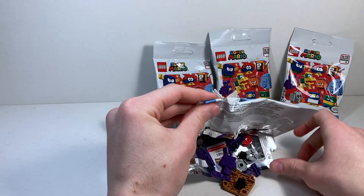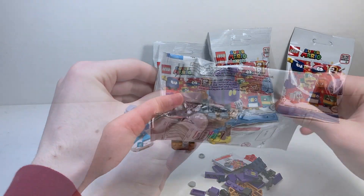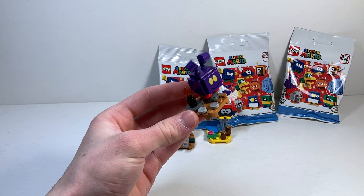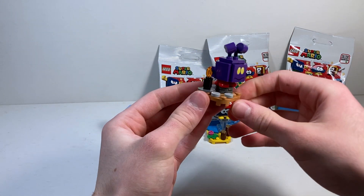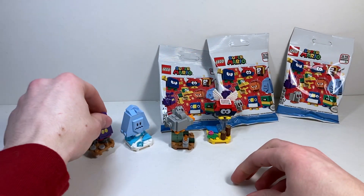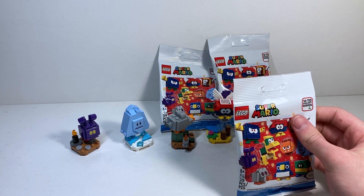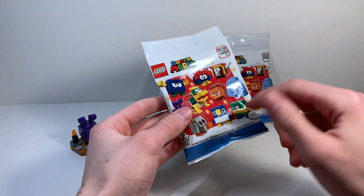A unique character — who is this? This is the Ant Trooper. Interesting. The Ant Trooper is a particularly unique-looking character. I absolutely adore the purple and the antenna designs. Looks very cool. I love the red feet as well — really interesting looking, not something I've ever really seen before. Uniqueness is great. This is a very unique series. I'm really hoping we get that penguin at some point, because I love the look of him.